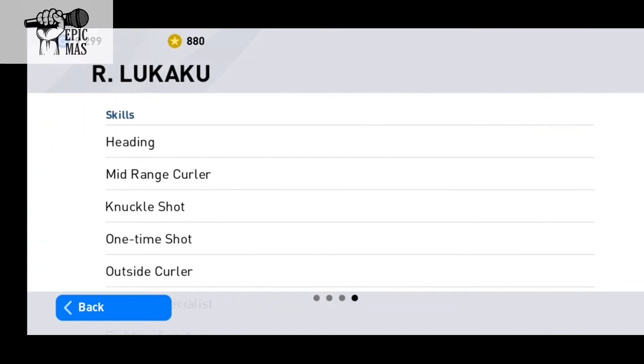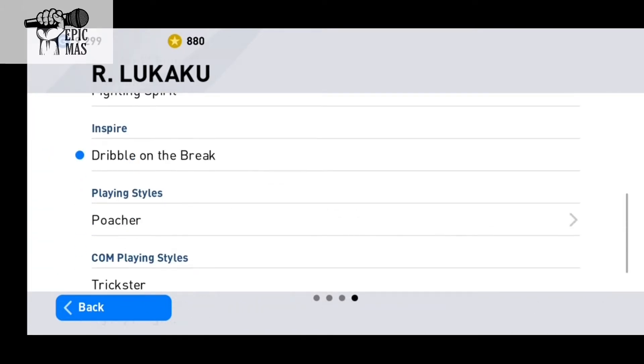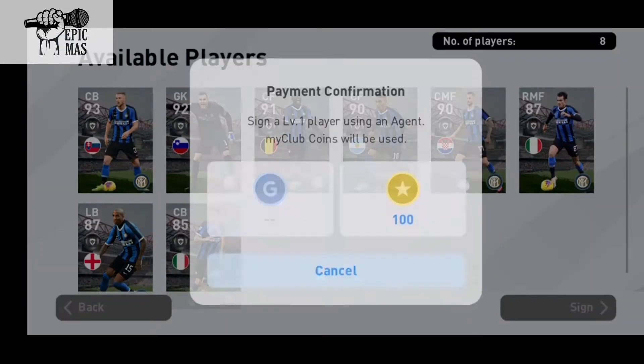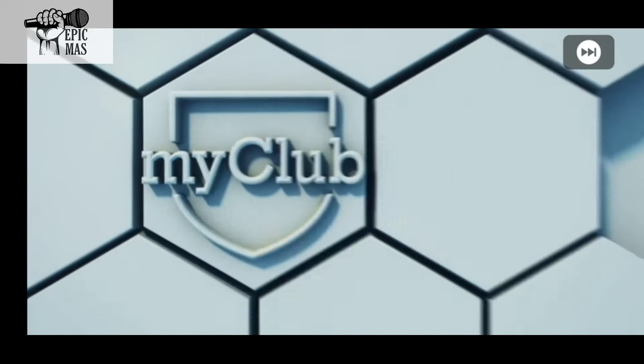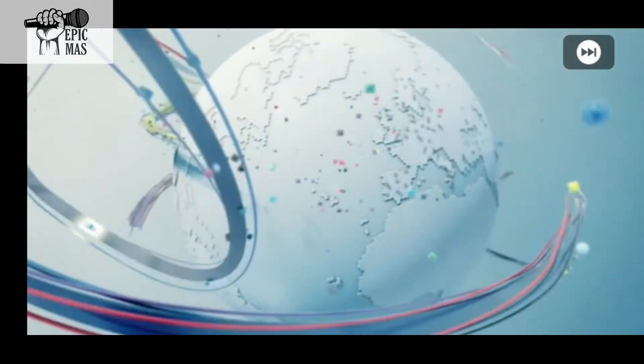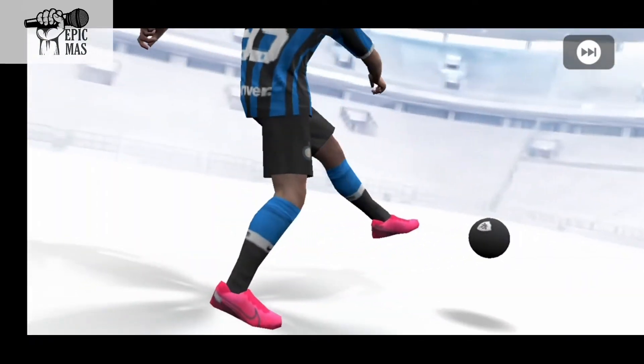I want this guy — he has the heading skill which could help him because he is a center forward. We can buy two packs and I'm hoping for a Lukaku. Let's do this, come on, just give me Lukaku!